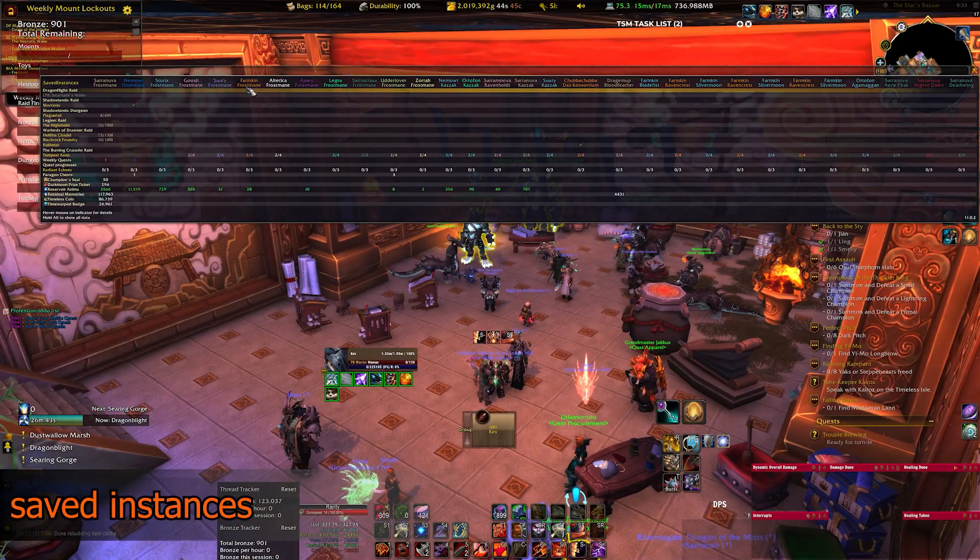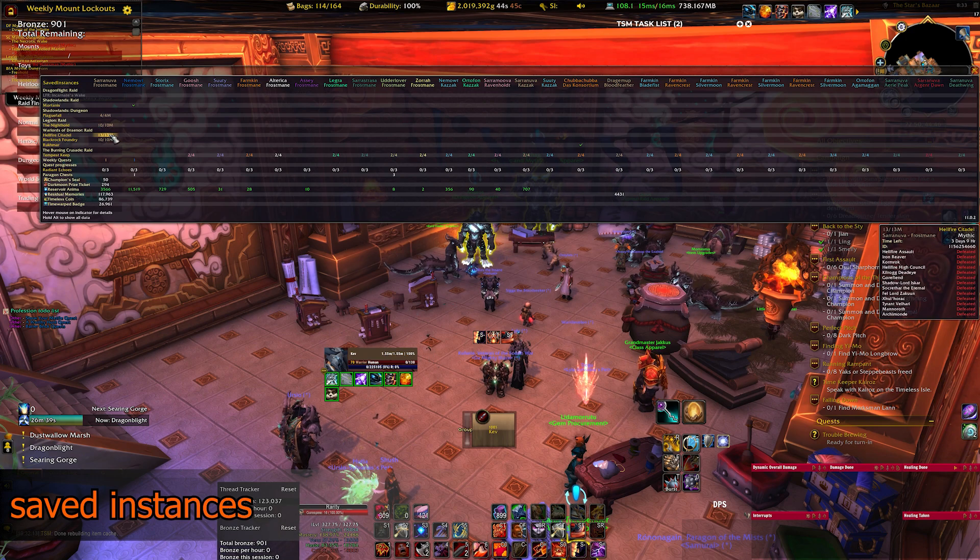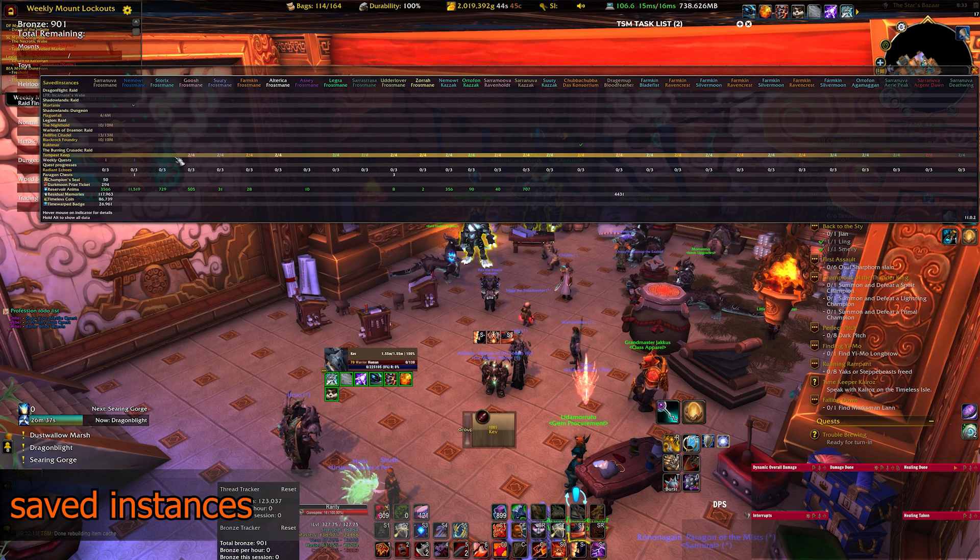First up is Saved Instances. This is my go-to for managing alts and knowing which characters I've done weekly quests on, which have got raid lockouts already, as well as knowing what currencies they have.